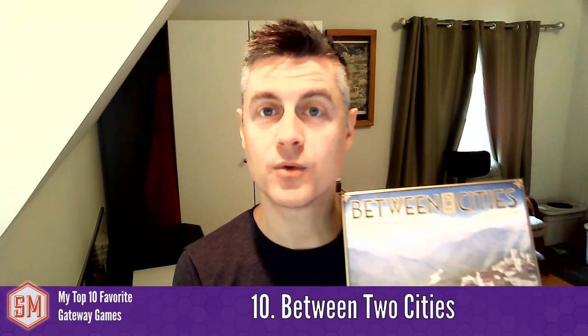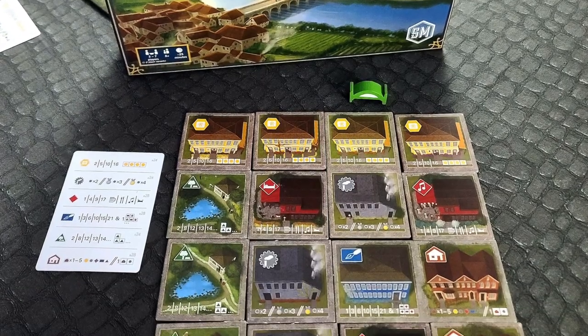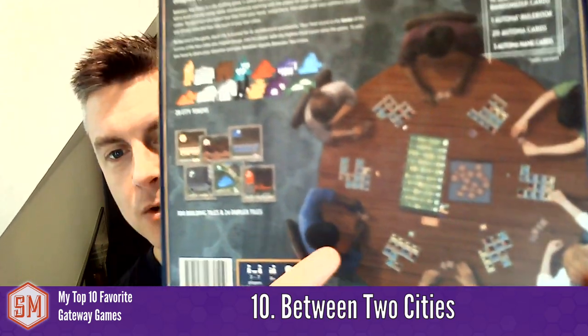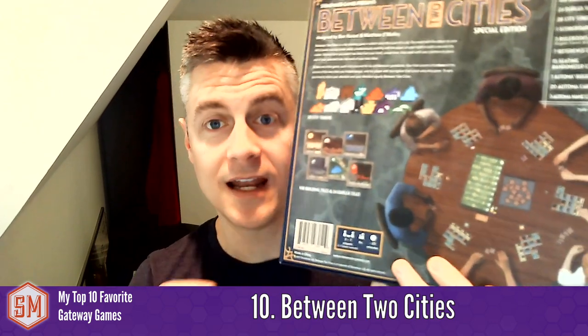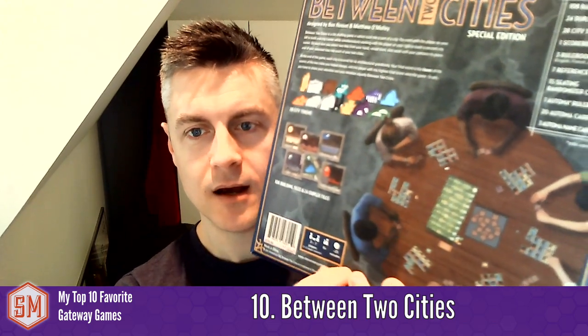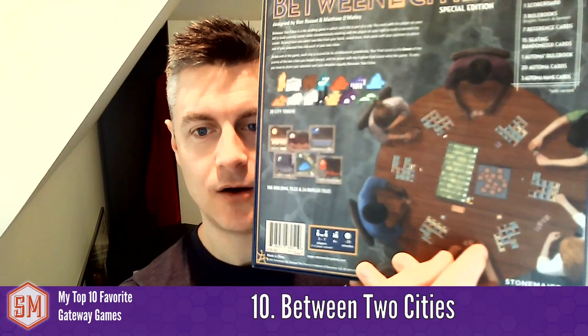I'm going to start with my one Stonemaier Games recommendation, and that is Between Two Cities. In Between Two Cities, you are working together with the player on your right to build a 4x4 city, and also working together with the player on your left to build another 4x4 city. At the end of the game, you only score your lowest-scoring city. You do this by drafting tiles — taking a hand of tiles, selecting two, and passing the rest to the next player.